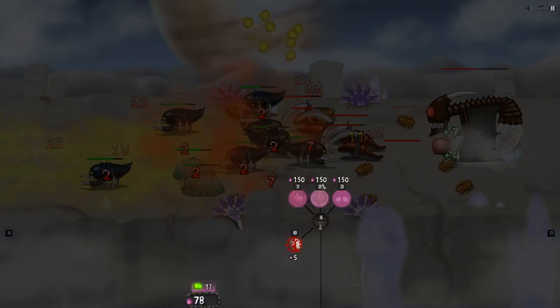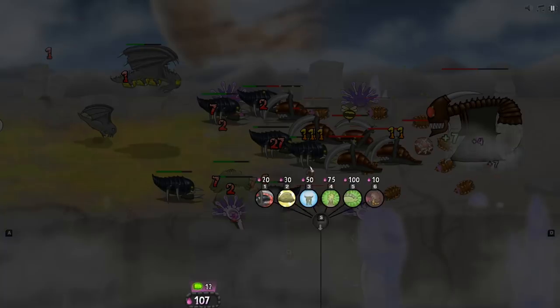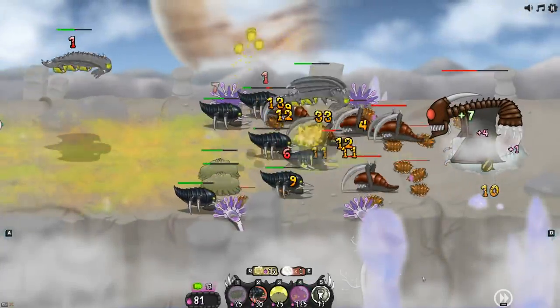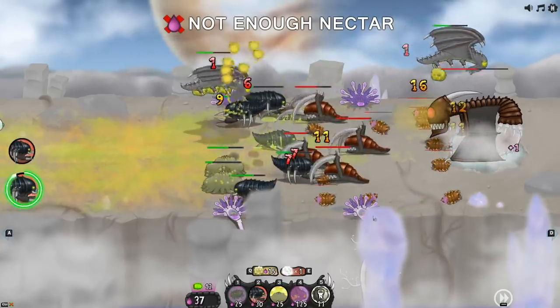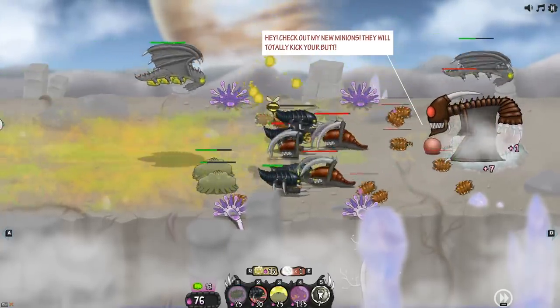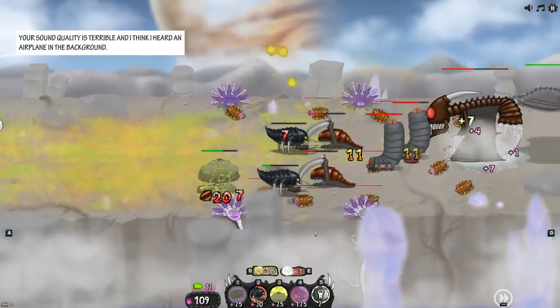Not enough nectar, but we can downgrade this and upgrade the air force. I want big bombers and little bombers out there. Let's go heavy air force — check out these new minions, they will totally kick your butt. We're gonna get mini bombers and big bombers — because it's funny and I like it.